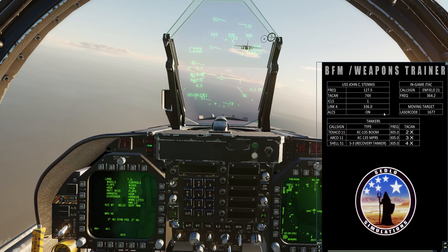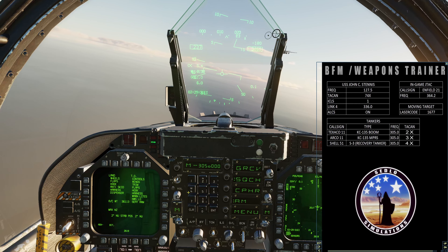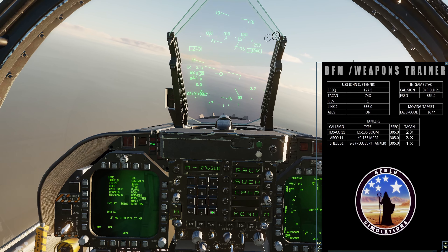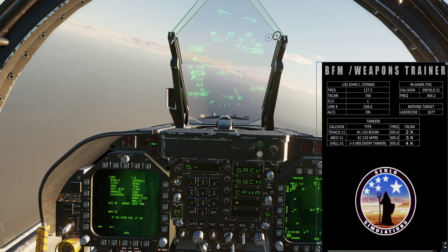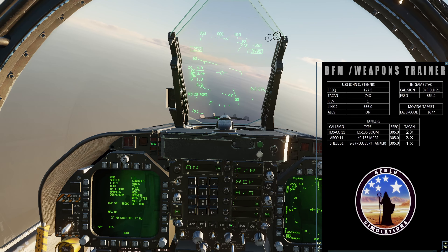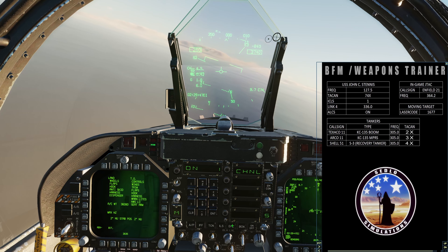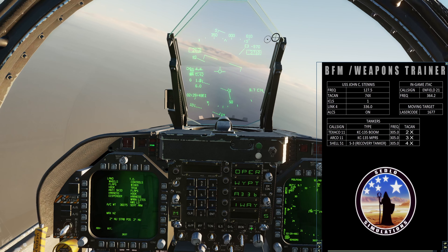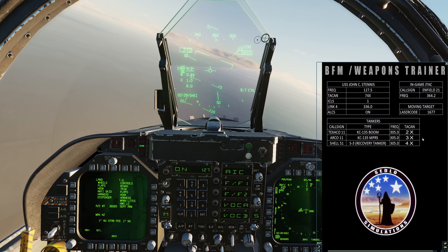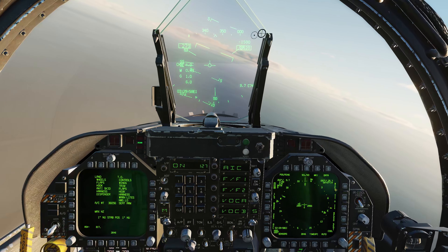Let's find the carrier info here. 127.5 — put that up on our primary, 127.5. TACAN is 74 X-ray, ICLS is channel one — turn that on. Data link will turn on as well, and that is good.